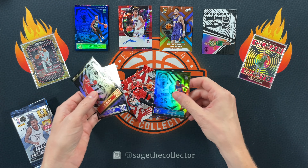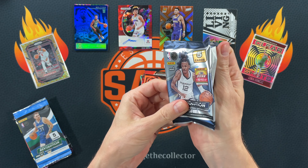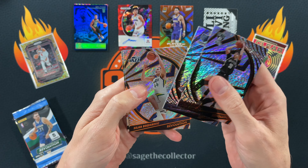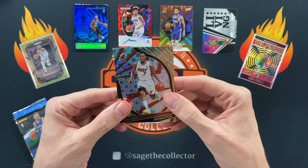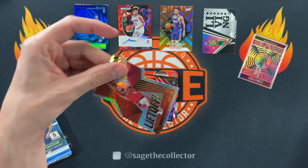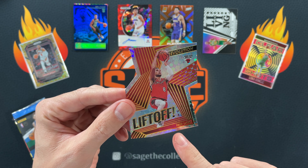2021 Revolution hobby — the silver packs are hobby; it'd be bronze or gold if it wasn't. Got Seth, Desmond Bain, Bogdanovich. I can feel a die-cut on the back. Last Revolution pack I ripped had a galactic Luca liftoff. Let's see — we got a Groove of Kyle Lowry and a Liftoff Zach LaVine for the PC! We'll put Kyle back here — he's a Groove. Nice.